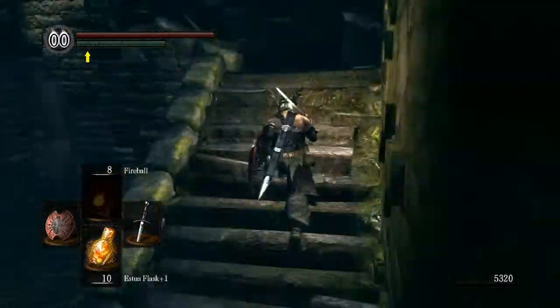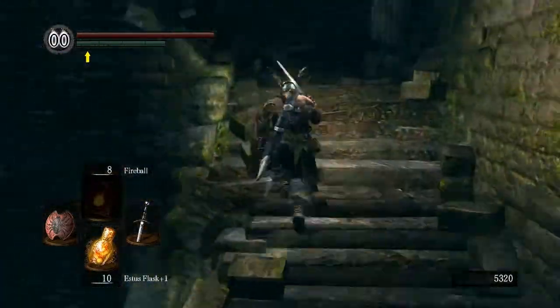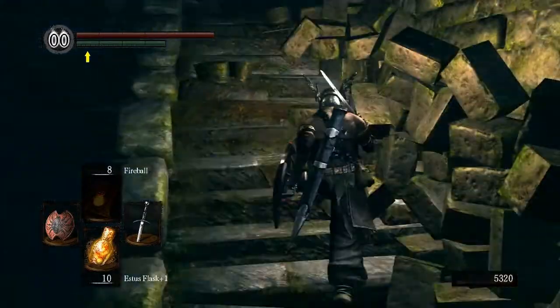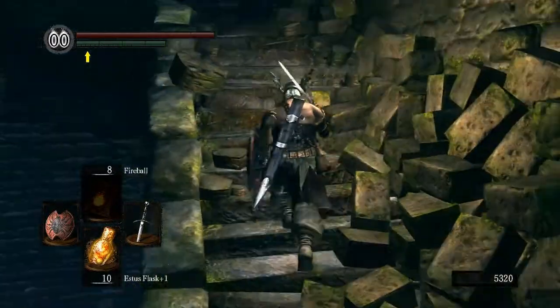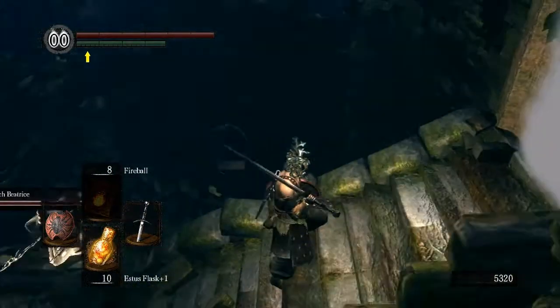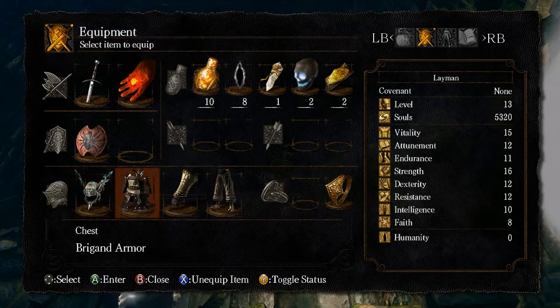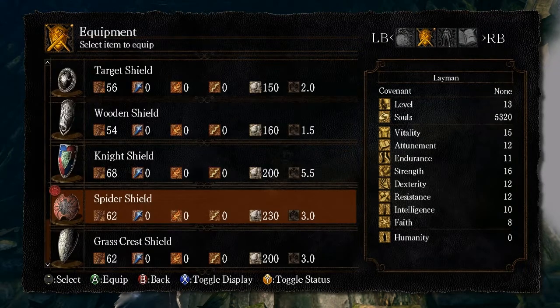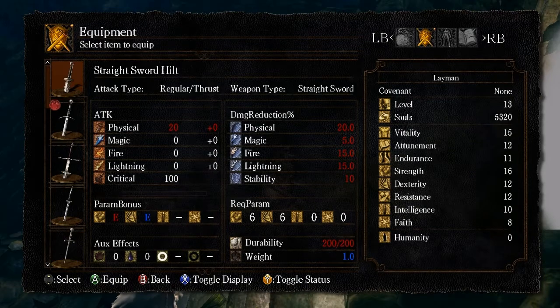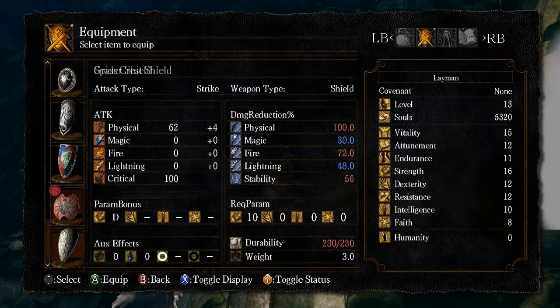Most people don't start off as sorcerers and that's pretty much what you need to be in this fight, otherwise it's going to be extremely long. I believe that the butterfly does magic damage, so do we have anything magic? Pretty much other than what I have — that's going to hurt, seriously.